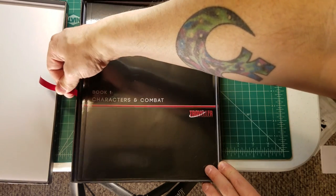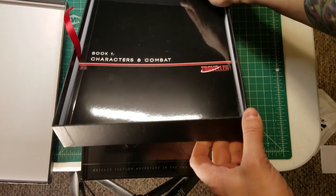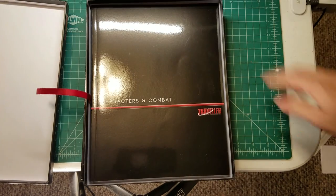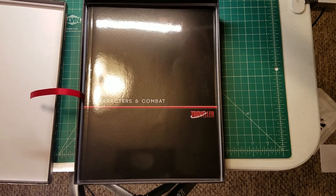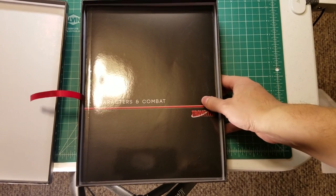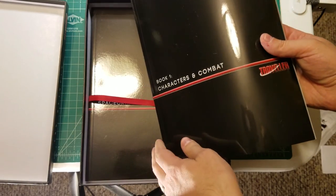One thing I really like about this box is the ribbon that allows you to lift the books up, because this is a pretty deep starter set — at least two inches thick. It's divided into three books. A majority of this, but not all, is in the core book. I'm blanking on exactly what is missing from this set versus the core book, but I remembered it wasn't something I was going to miss a great deal.